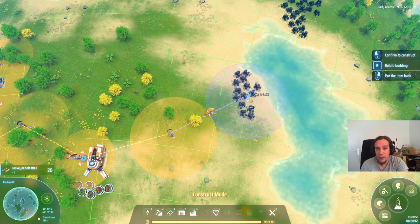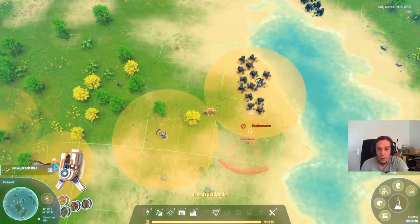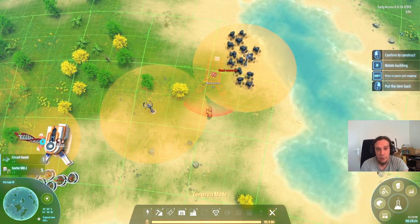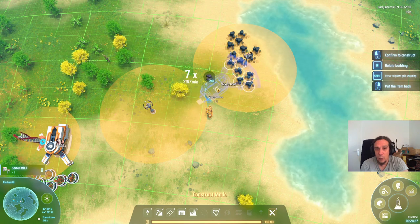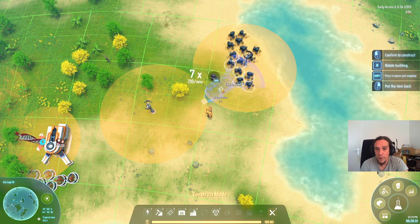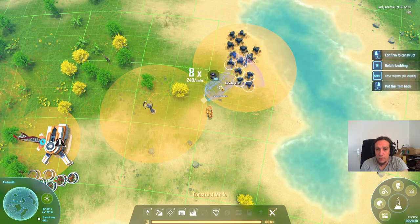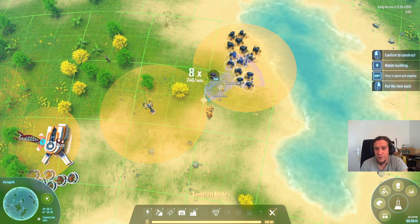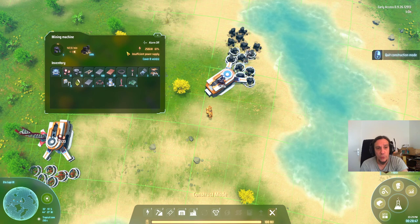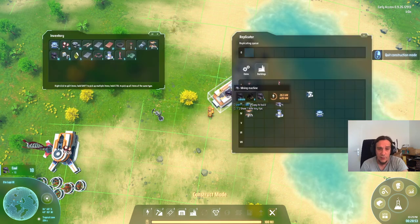I'm setting down a power pole right in the middle of this field. Then shift-left-click the miner so I don't have to select it from my inventory. Shift-R to rotate it, and we're going to place it where it catches as many nodes as possible — there's even one position that allows eight. You really have to fidget around, but it's worth it to cover as many veins as possible.